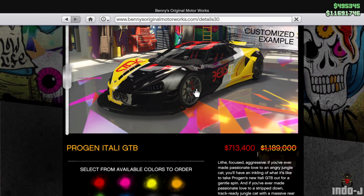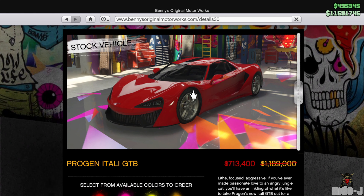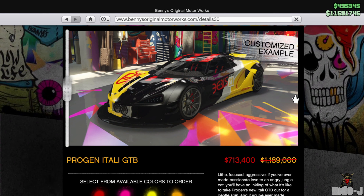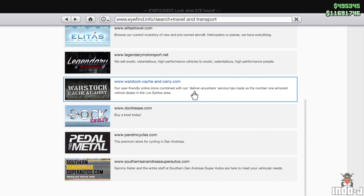We also got a discount at Benny's this week on the Italian GTB — that's also a discount on the Italian GTB Custom. This is Dr. Dre's car from the Dr. Dre mission; he drives this car. There's a discount on the normal version and on the custom version when you bring it to Benny's.